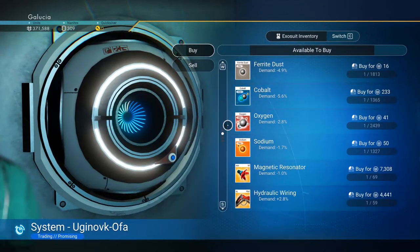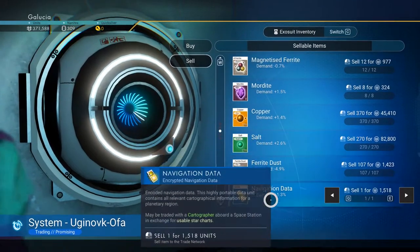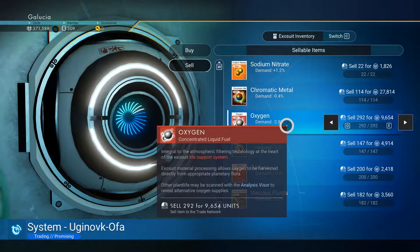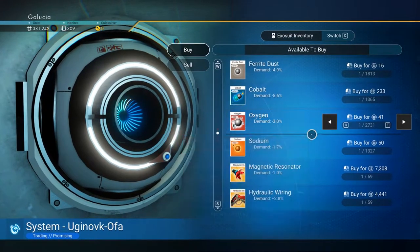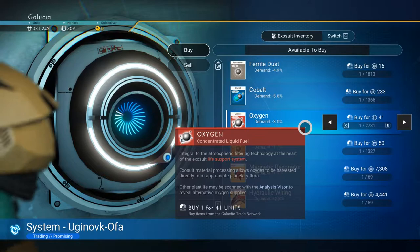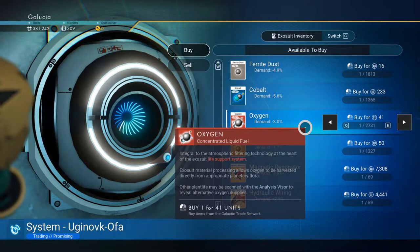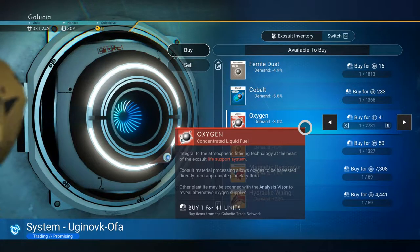Right now the demand for oxygen is slightly down, negative 2.8%. So I grab all my oxygen and sell it. We're at 371,588 units and I had 292 oxygen. I just sold all my oxygen, so now I can go in to buy oxygen and the demand is slightly worse because I sold some - making it cheaper to buy. The goal is to eventually have so much oxygen and cobalt that when you sell it, you crash the market - it plummets to like negative 80% - and then you can buy everything back and still make money in the process.